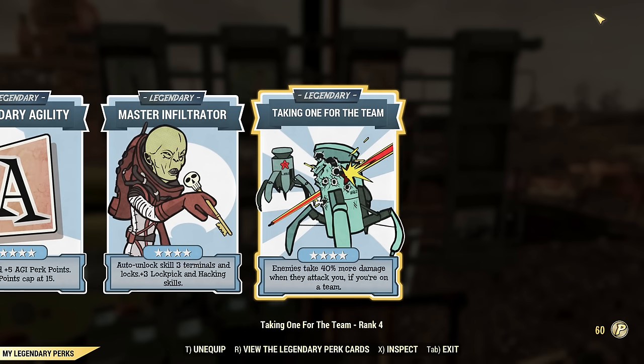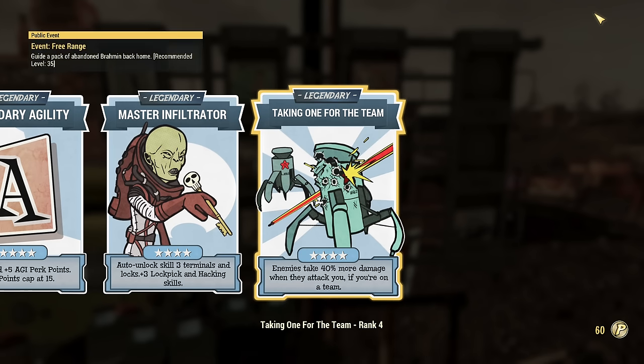Still not perfect. Alternatively, you can put those two slots into fire resistance or poison resistance, or try to get those on armor pieces.